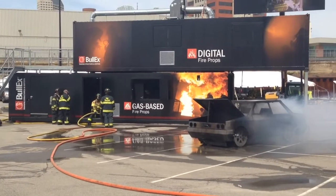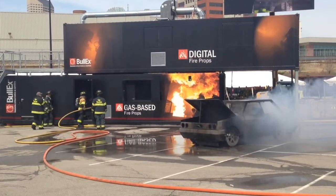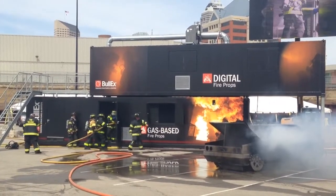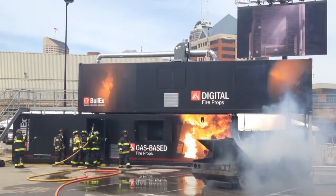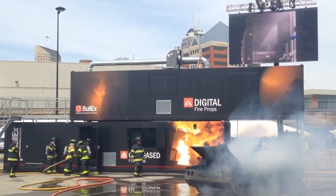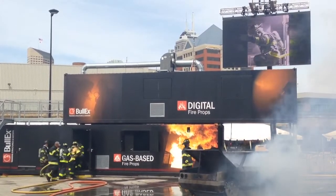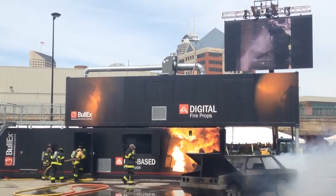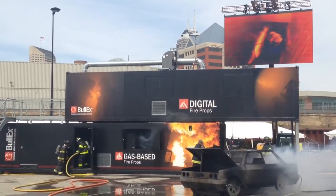Now that they've got that fire out, they're gonna back out and go upstairs. The upstairs has digital fire props — screens that light up like they're on fire — in combination with heavy smoke conditions. Through that smoke you can actually see a red glow toward the back of the structure, similar to what you'd see in an actual fire, although there's no heat conditions upstairs other than what's traveled up from downstairs. Still gets a pretty good simulation.